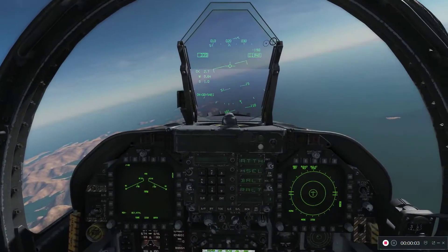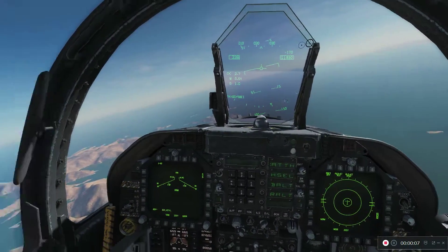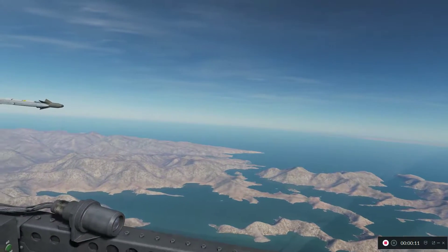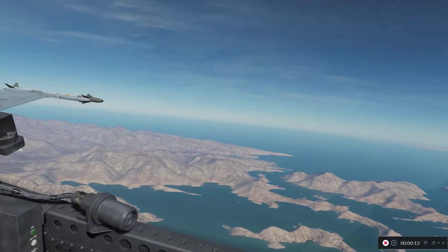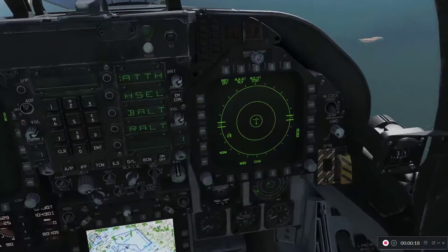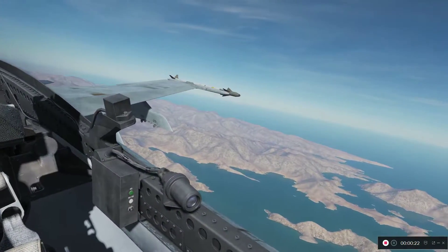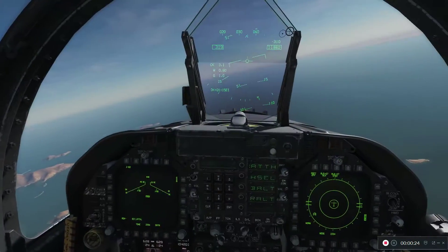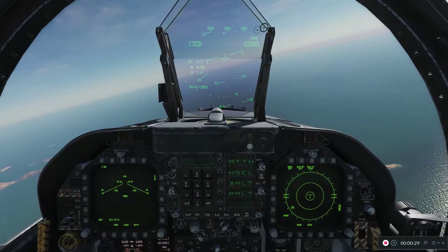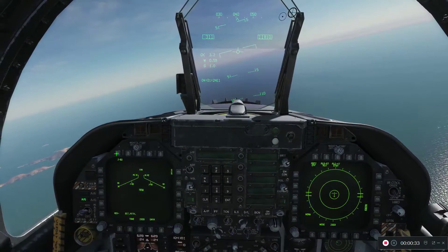Hey guys, I've had a couple questions about what I was talking about with regards to the JDAM loft delivery or toss. Right in front of us there's a Tor-15, and you can see him on my RWR. We want to limit our exposure, so we're going to map of the earth and use terrain features to mask our presence to the Tor radar — that way we should be able to get this guy.